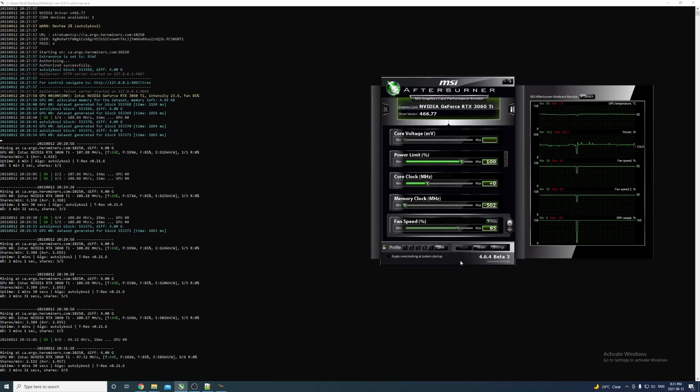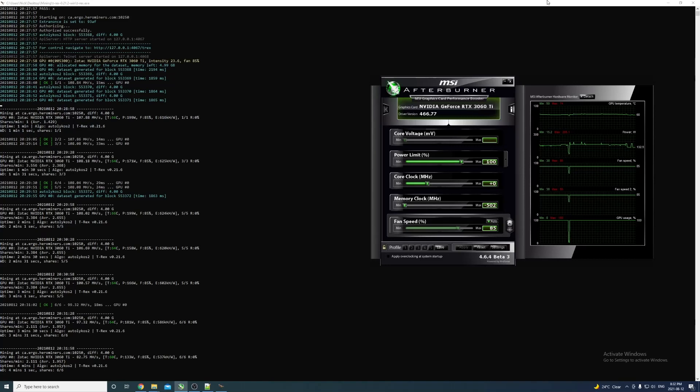I always leave the power limit the same during all my testing - normally at 100. That way you just have two variables: core clock and memory clock, with a constant power limit. Instead of changing all three at once, you find your optimal point for overclocking first. After that, once you've found the best core clock and memory clock, you can adjust the power limit.